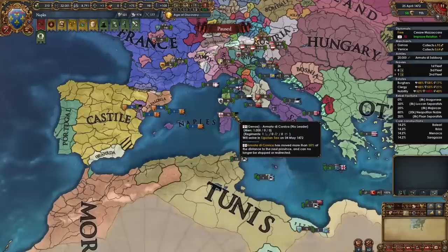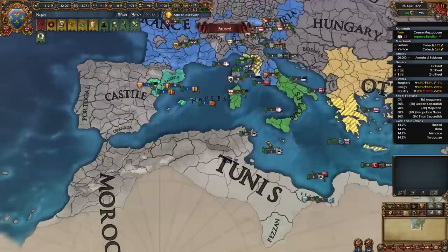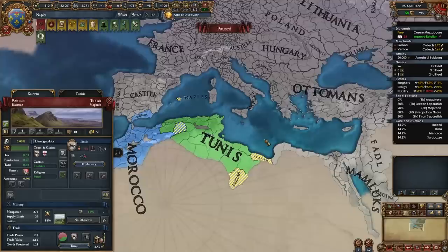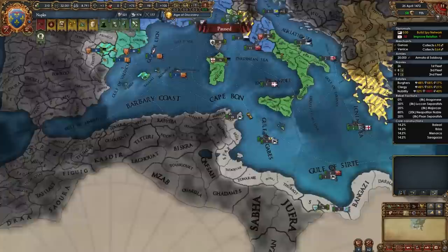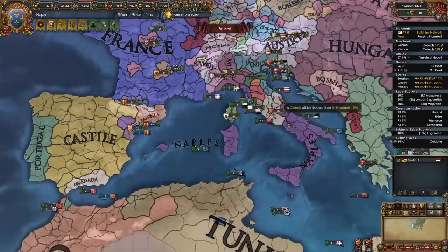If you've expanded over in Iberia and maybe pushed into the Balkans, you can alternatively also expand in Tunis — as long as they're not allied to the Ottomans. In my case they're allied to Morocco and Granada, which won't be a simple war, but because they're not allied to the Ottomans we may have a chance. So you should go ahead and start spying on Tunis around this time and get a claim or two on them. If you have a nice opportunity, go ahead and hit them.